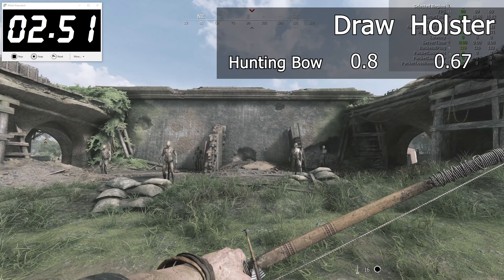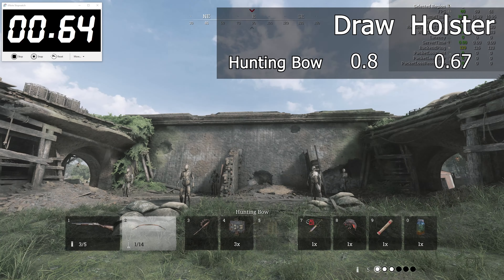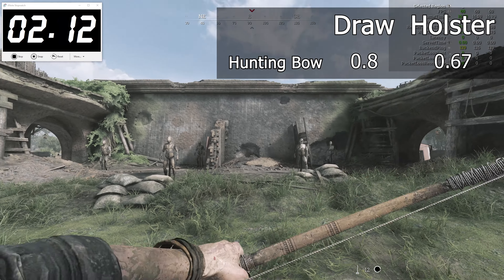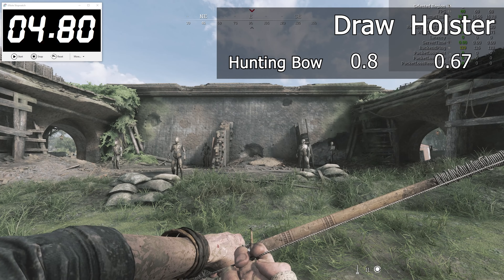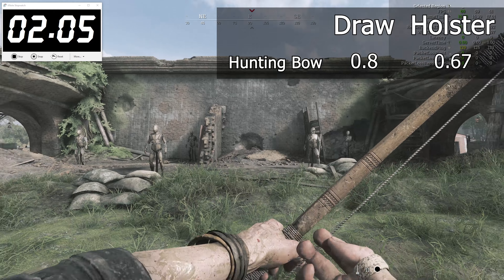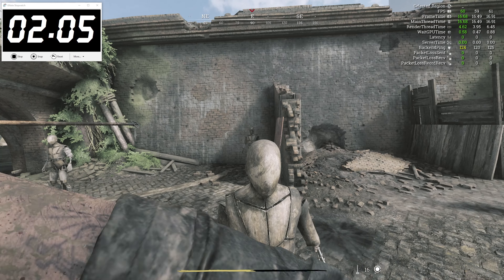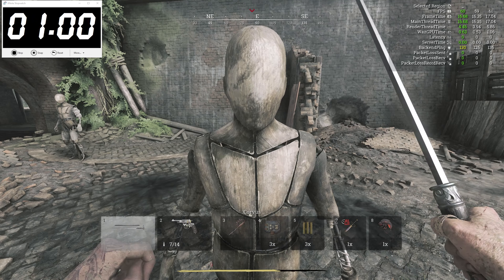The hunting bow is a strange weapon due to its firing and reload mechanisms. It feels clunky when you draw it and fire an arrow at minimum strength, and it makes sense considering that pulling the arrow is a separate action. Thus it should be no surprise that it takes 80 milliseconds to draw and fire an arrow at minimum pull strength, longer than the 67 milliseconds required to holster the bow. One thing to note is that a trait under 'Hands' changes its heavy melee attack animation, but the speed remains the same as not having it.